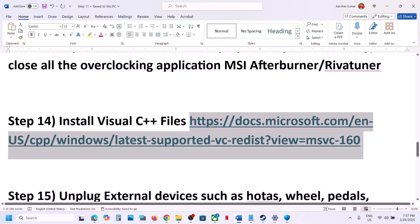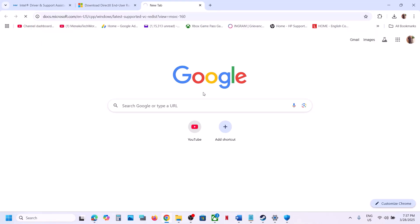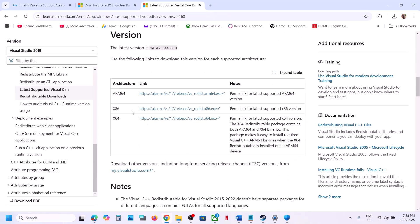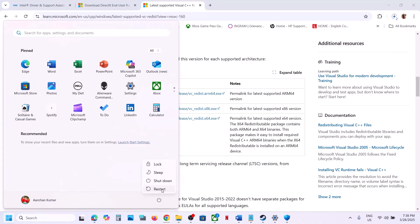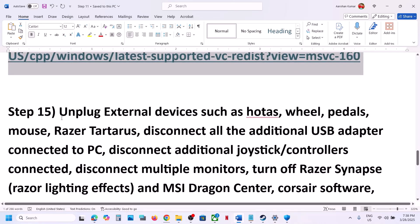Install the Visual C++ files — the link is provided in the video description. Open the link in a browser; it will take you to the Microsoft website. Download both the x86 and x64 Visual C++ files, run both exe files, and install them. After both are installed, restart your computer — a restart is required — then launch the game and check.